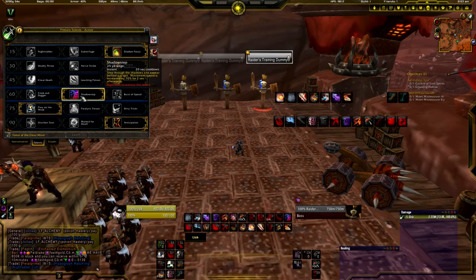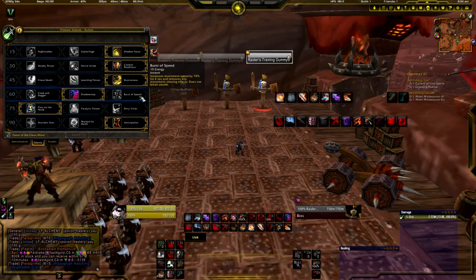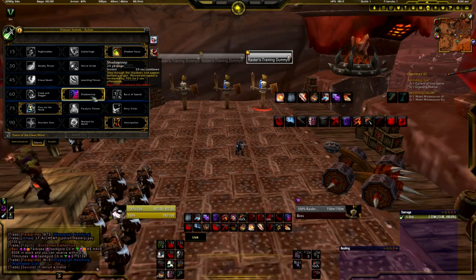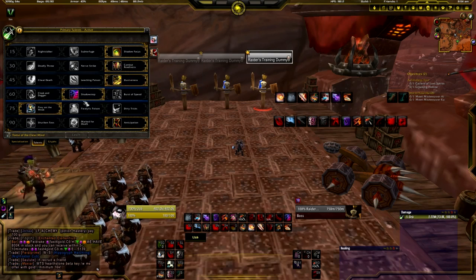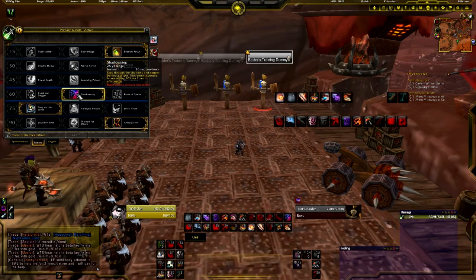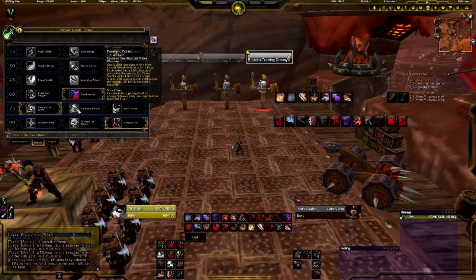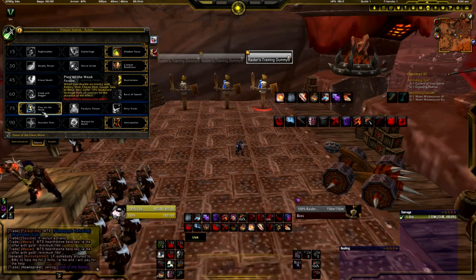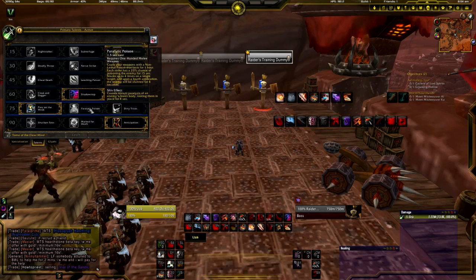In the next tier, Shadow Step is probably the most useful. Burst of Speed can be used, but Shadow Step is an instant movement ability — they both have their uses but Shadow Step is most useful. On the next tier, Paralytic Poison is good for stunning when you're against loads of adds, because it'll paralyze loads of them. Prey on the Weak is good if you need to stun one or two adds rather than loads at the same time.